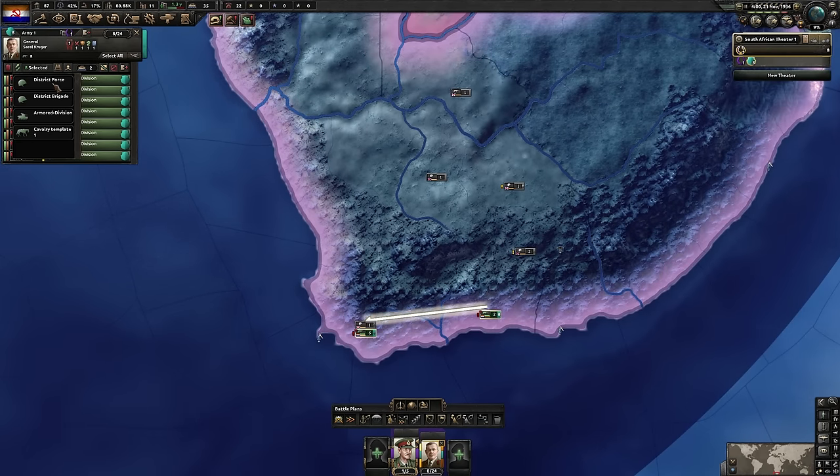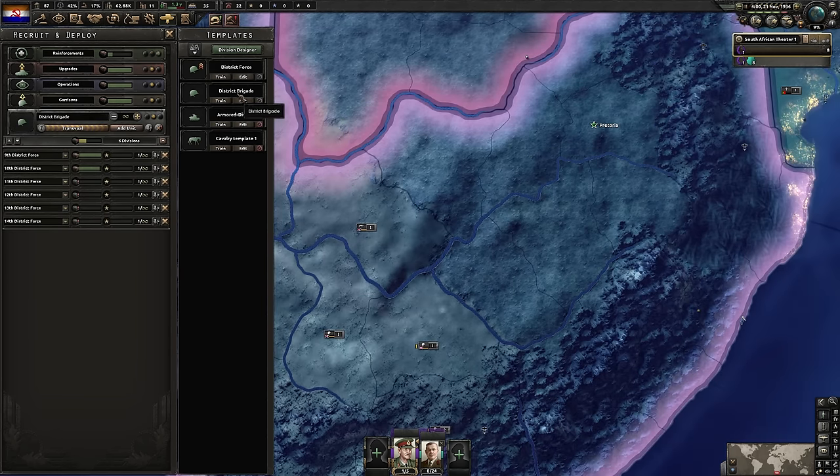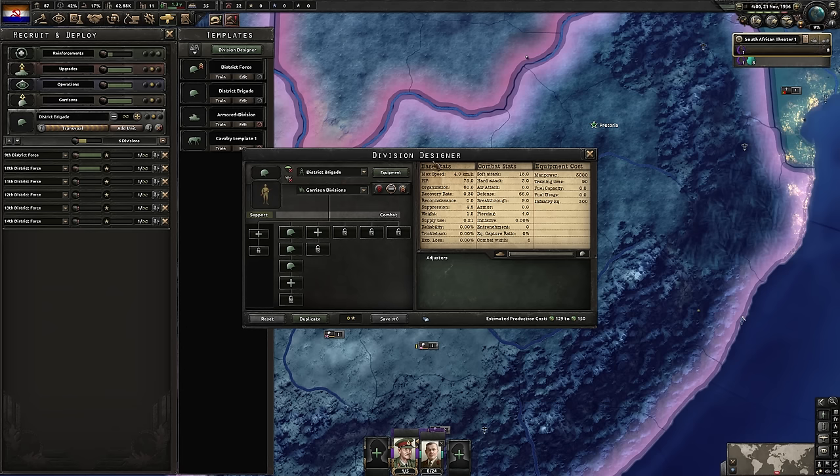We won't need horses — we will turn all eight units into the district force. The district force being this template, which we'll build on into a seven-two basic infantry template. These eight units will be our elite force for the African front. We will also be using the district brigade, so start training a few of those as well. We'll need roughly 12 to 15 out the door by the time we're ready to tackle Portugal. District brigade is only six combat width, but as our stockpile improves we'll improve the template too.